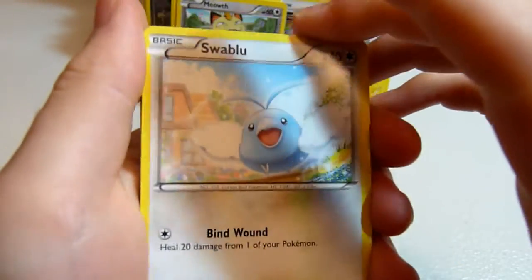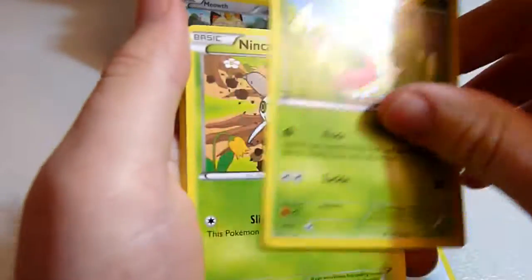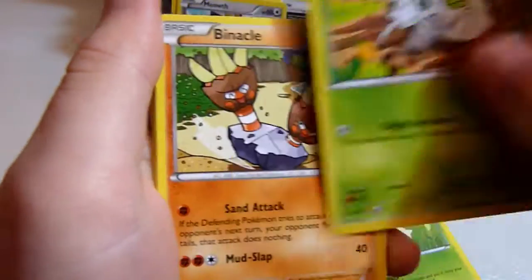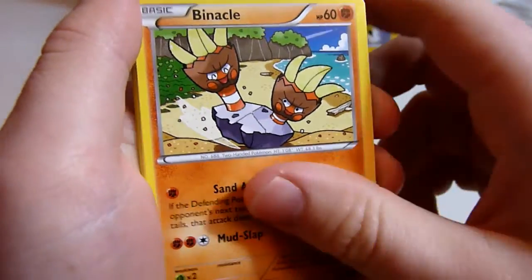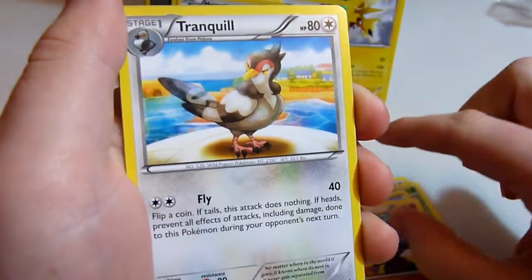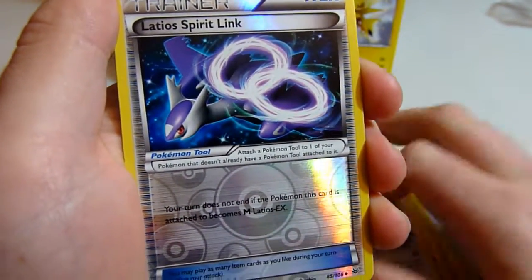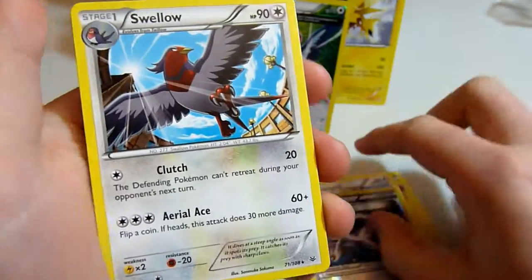Alright, this is my second to last pack. Swablu, Wyrmple, Ninkader, Binacle, Sparrow, Switch, Gilscore, Tranquil. We've got a reverse holo Latios Spirit Link, and another Swallow.